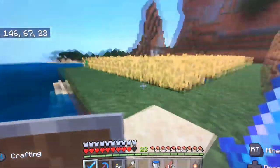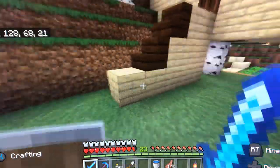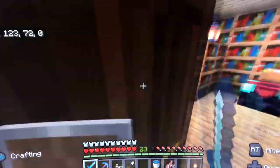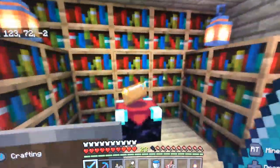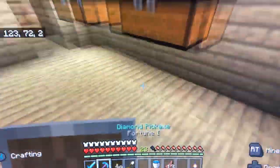I'll show you the enchantment room really quickly. Let's check this out — it's not the best thing ever. Here's the enchantment room. I made the enchantment table, got my lanterns, got my bookshelves. So that's there.